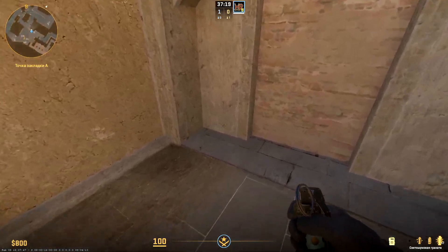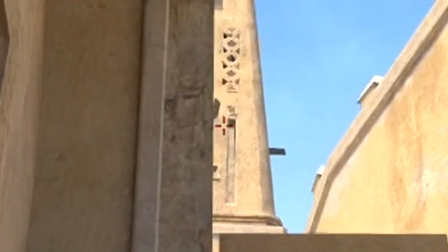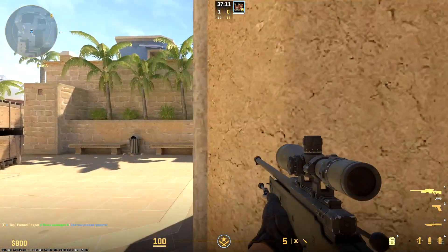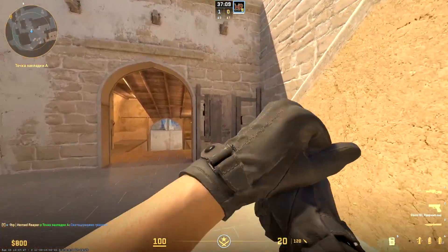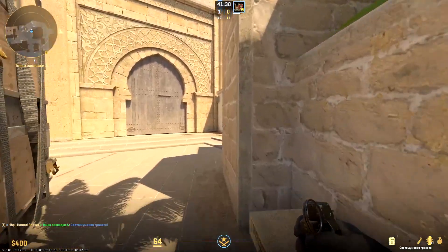A surprise flash from sandwich. Sit down at this corner and aim a little above that ledge of wall. Surprise!